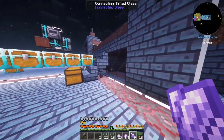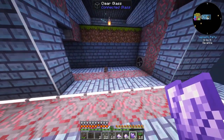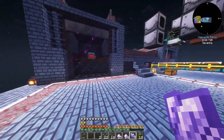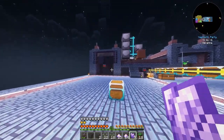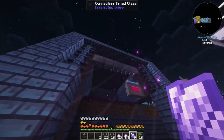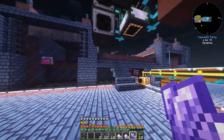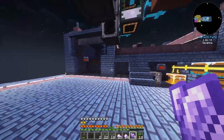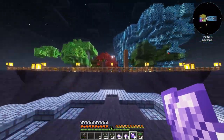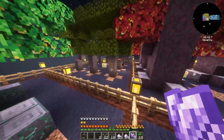I upgraded the mob farm a bit - I added a mob fan that pushes mobs down, and another pushing them all the way through. I also switched one side to tinted glass so we can see the mobs. Because slimes were spawning I added some spikes, since they require three blocks of white space to fit in.